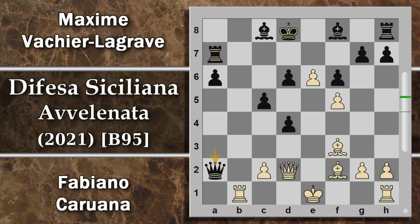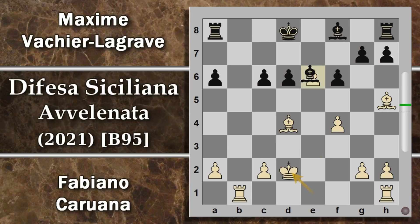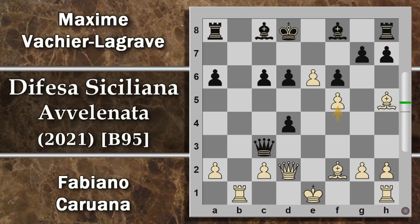Se il nero qui prova nuovamente a prendere in a2, il bianco arrocca e poi guadagna un tempo sulla donna con ulteriore sviluppo strategico per il proprio attacco. Giustamente Maxime Vachier-Lagrave prova a cambiare le donne in e3, sperando di essere ancora in tempo. Caruana potrebbe cambiarle subito, però preferisce per prima cosa mettere al sicuro il pedone, perché se provasse a guadagnarlo con alfiere per d4, il nero cambia le donne e fa fuori questo pedone, eliminando uno dei suoi grandi problemi. Quindi prima cosa mettere al sicuro questo pedone, poi si penserà al resto.